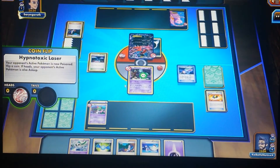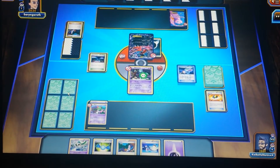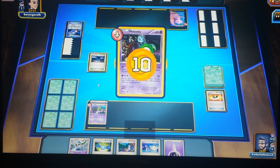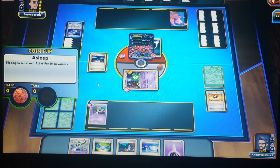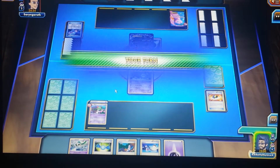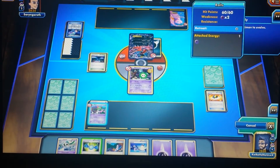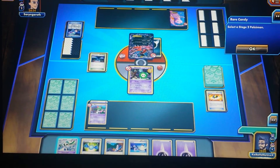He used Hypnotic Laser — my Pokemon is now confused and asleep. My Pokemon wakes up because I flipped heads. I'm going to use a Rare Candy on the Ralts, which lets me skip Kirlia and evolve straight into Gallade.